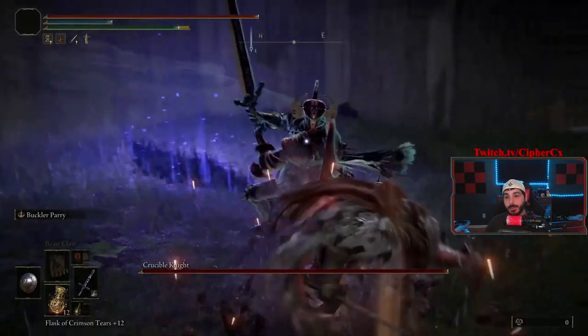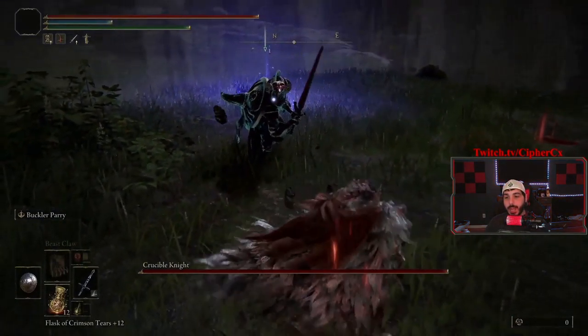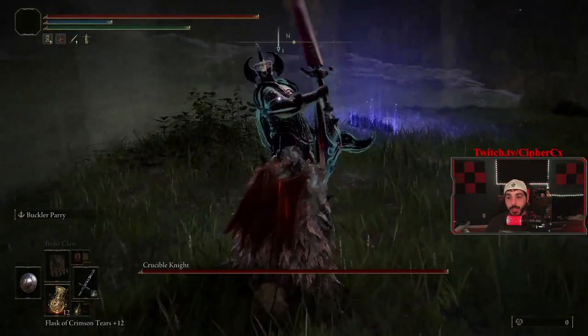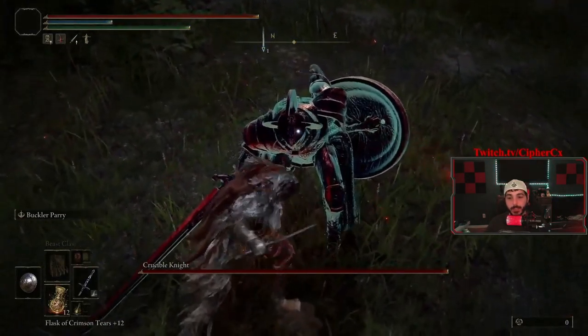What's going on guys, Cypher CX here bringing you another Elden Ring video. We are going against the Crucible Knight, gonna be learning how to parry him. These types of moves you need to dodge out of the way.